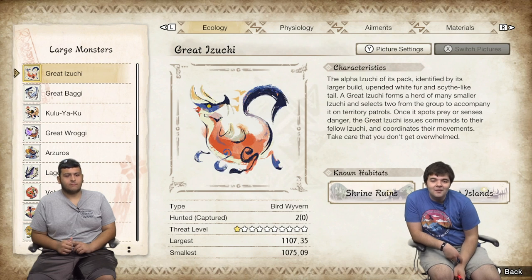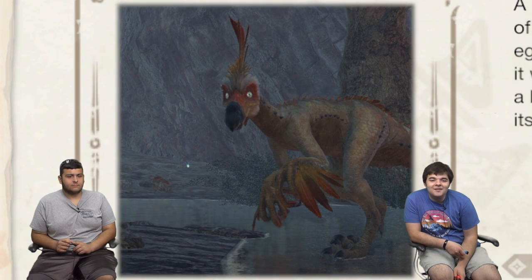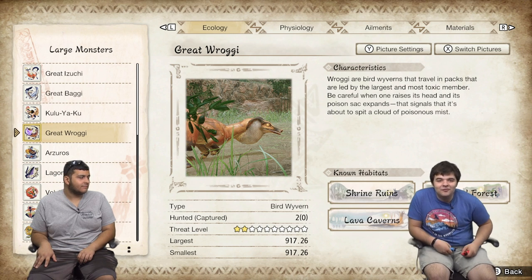Large monsters! Great Izuchi, Baggi, Kulu-Ya-Ku — this is an actual picture of him, he's from World. Do not let the bird have the stone — that's the one rule of the battle. This is the guy who the arm gauntlets are from.